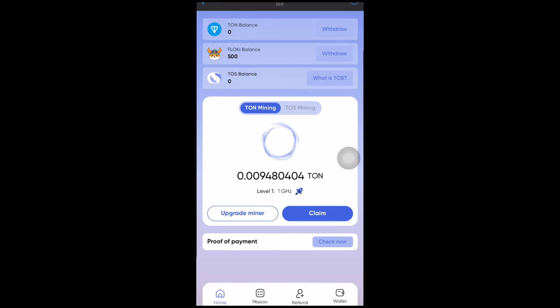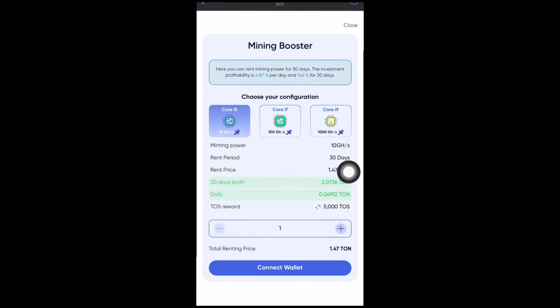The free miner is completely free. If you want to rent a miner, that's completely up to you — make sure to do your research before investing. Now let me show you how to upgrade or rent a miner. The miner is currently mining at 1 GHz per second. On the upgrade page, there are different cores: Core i5 gives 10 GHz per second, Core i7 gives 100 GHz per second, and Core i9 gives 1,000 GHz per second. The rental lasts 30 days, with a minimum price of about 1.47 TON coin.